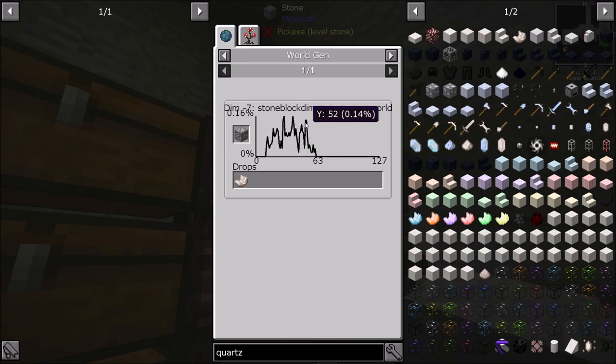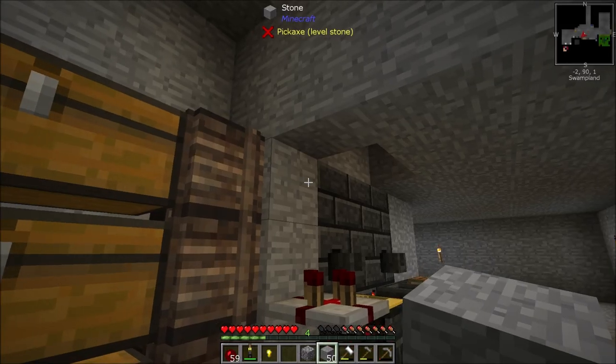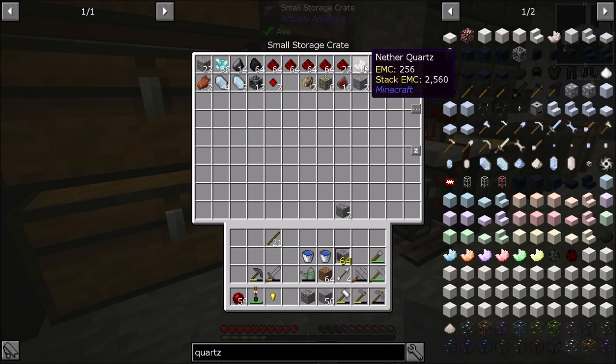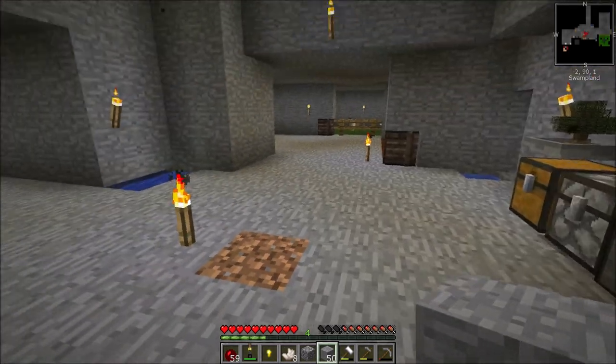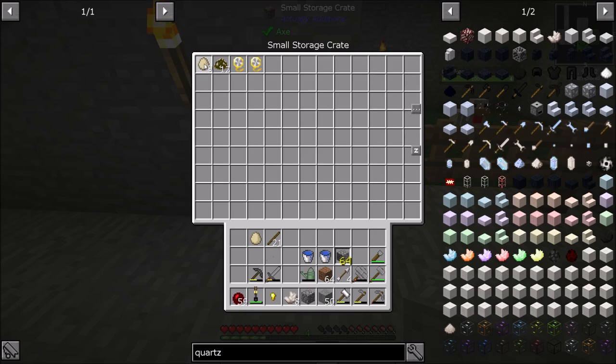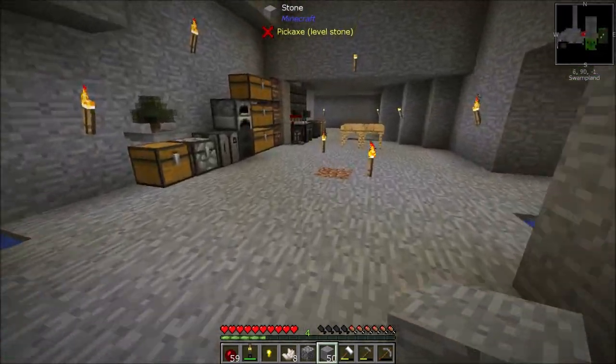The highest percentage for quartz is 0.16%, so it's still not much, and it really drops off. I dug long enough to get a total of ten — so I got six more. The nice thing is I can take eight of these and put them around an egg to make a quartz chicken egg.